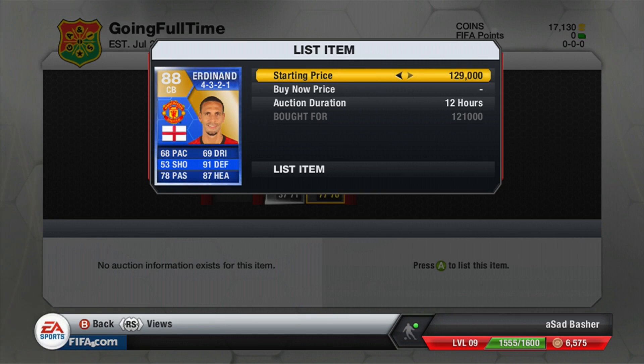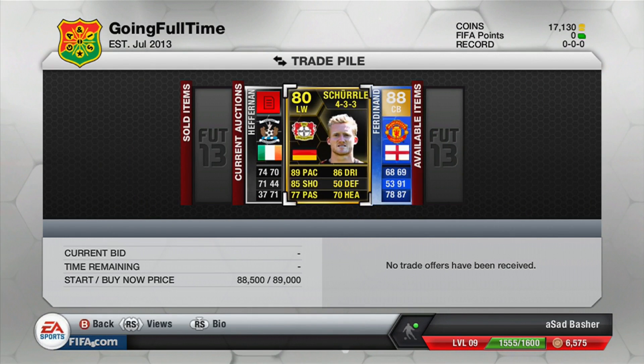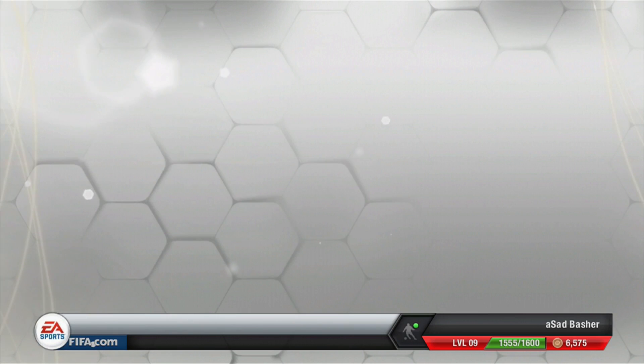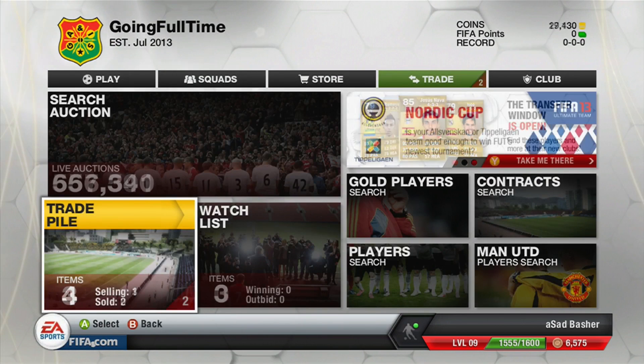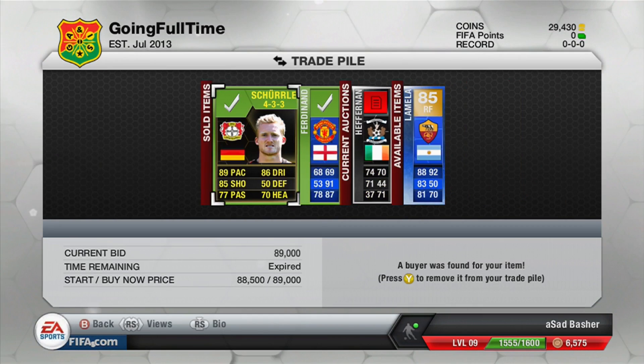Then there is a Rio Ferdinand Team of the Season version. We bought him for 121,000 coins and listed him up for 145,000 coins, so that's probably about 15k profit, maybe a bit more, maybe a bit less. And it looks like two of those three items we listed have already sold.